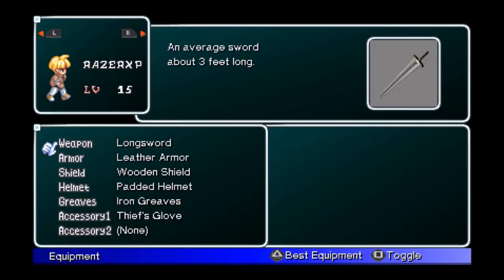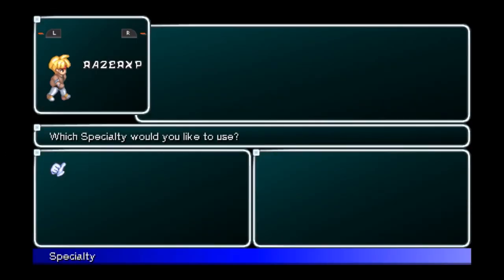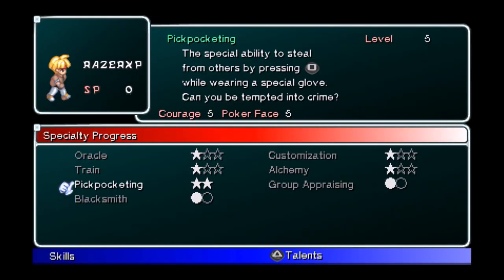Anyway, we got the thief's gloves. Let me go to specialty here - Pickpocketing. The special ability to steal from others by pressing square while wearing a special glove. To get this to a higher level you need to power up Courage and Poker Face. As you can tell I got my Courage and Poker Face at level 5, so that means my Pickpocketing is level 5. If I get Courage and Poker Face up to 6 it'll be level 6, and so on. That's how it works.